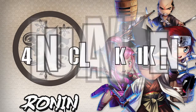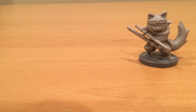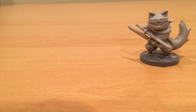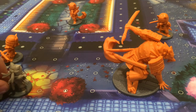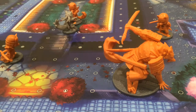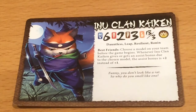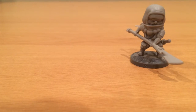Number four: Inu Clan Kakin. He's pretty sweet — I mean, he's a fox, right? Or a dog, but I would say he's a fox for sure. A really cool fox ninja. One thing that's interesting to me is the Inu Clan — I never really read his bio, maybe they talk about that in there. Really cool character, really cool graphics, really cool model — awesome stuff.